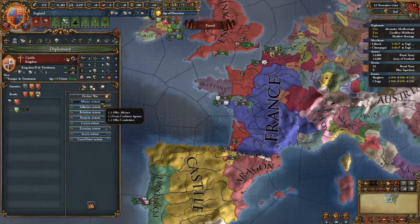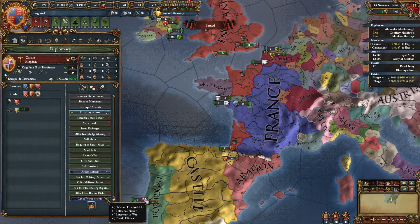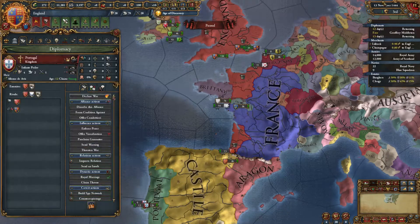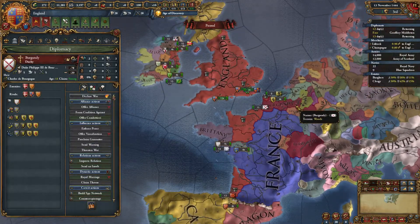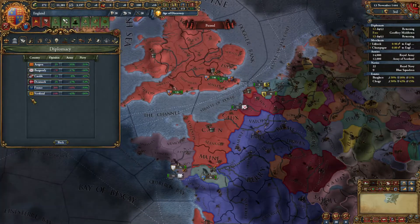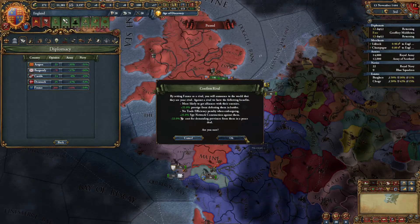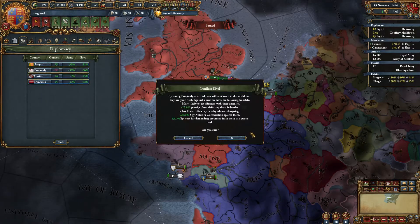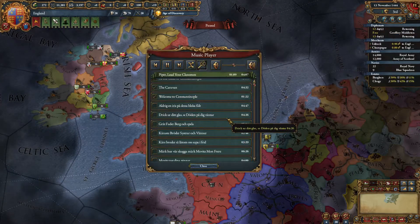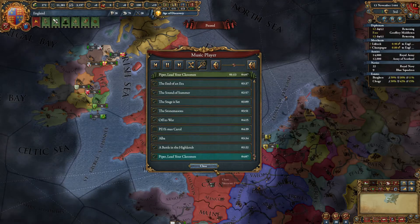So let's see who we can get as allies. We can definitely get Castile as an ally, which is definitely worth it. We already have Portugal as an ally — let's do a royal marriage with them. Burgundy hates us. Let's check our rivals: let's rival Scotland, France, and Burgundy. And I think that's a new piece of music playing in the background — "Piper, Lead Your Clansmen" — yep, that's a new one. Cool.